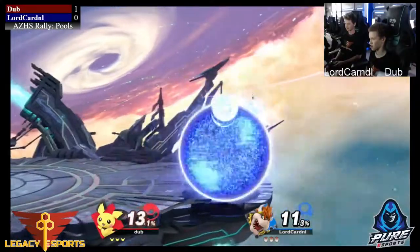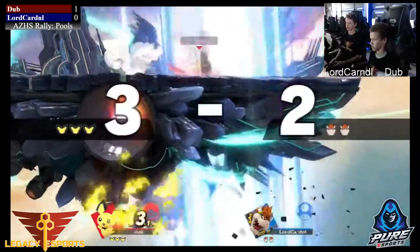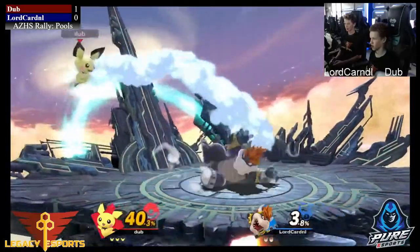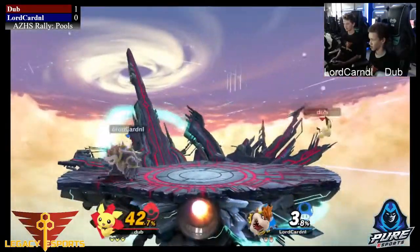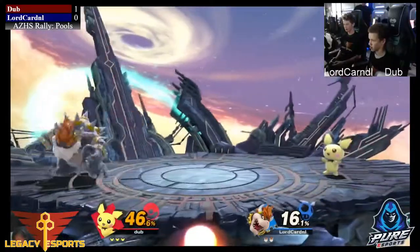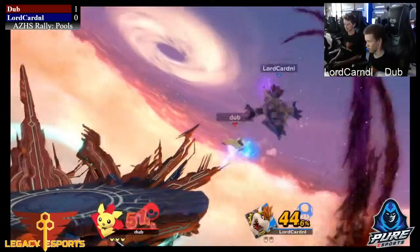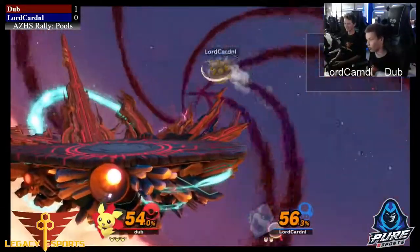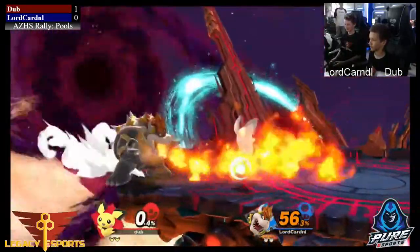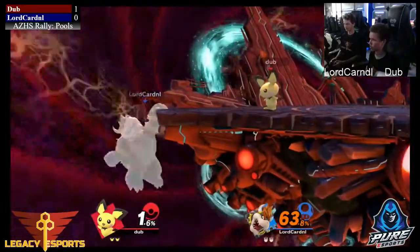So with Bowser here he should be able to finish the stocks off a lot quicker. But he's also combo food now — Pichu has a lot of good combo tools. Looks like a little missed input there from Lord Cardinal, so that stock is gonna have to fall. But if he's able to avoid being comboed, I think Bowser does pretty decent here. I personally play Bowser and think this matchup is like 60-40, maybe 55-45. If you're a decent Bowser, you understand you can kill Pichu very easily.